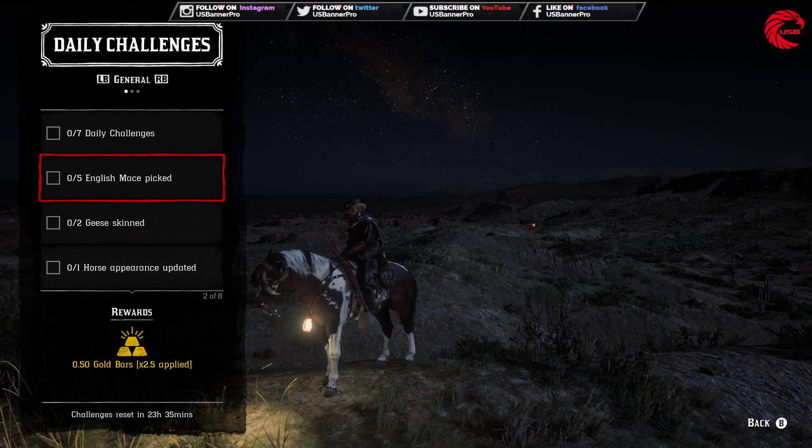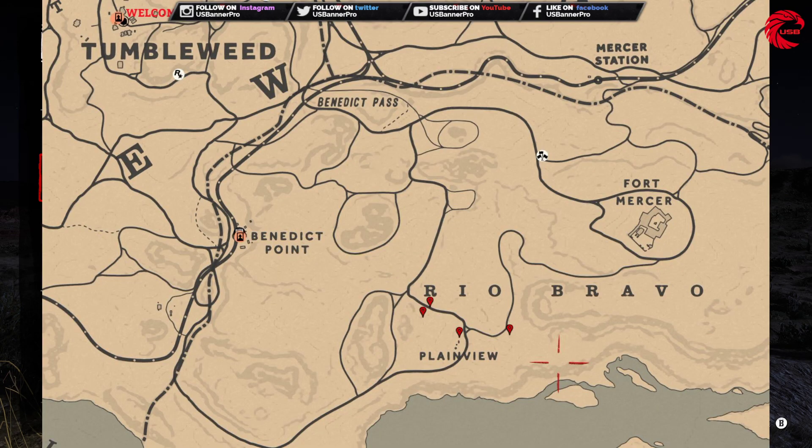Our first daily challenge is the English Math picked. Let me show you where you can find the English Math in Red Dead Online. The location is beside Tumbleweed — go to Tumbleweed in the Rio and you can find the location there. I'm showing four locations already, and you can find more than ten there.